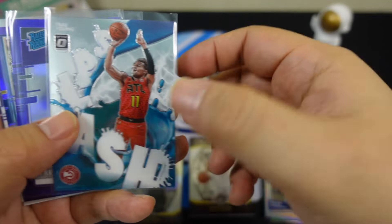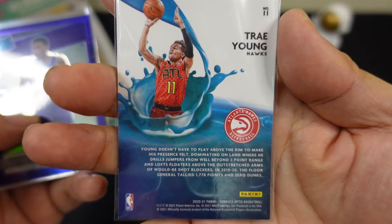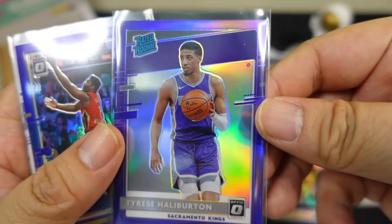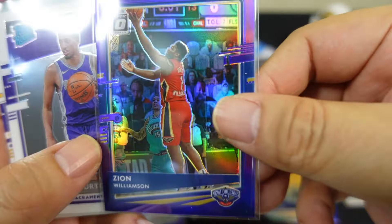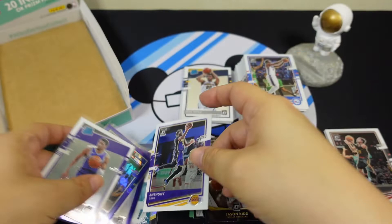Splash Trae Young insert. Tyrese Haliburton purple rookie. Zion purple. Tyrese Haliburton base. And Anthony Davis.